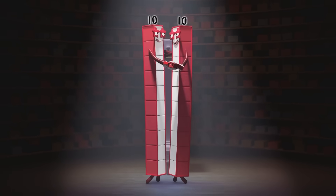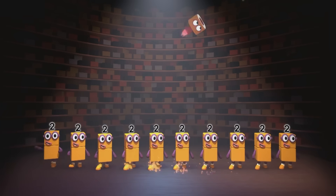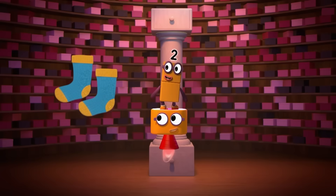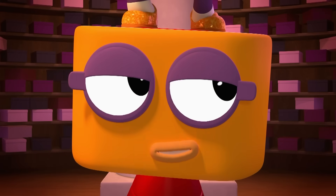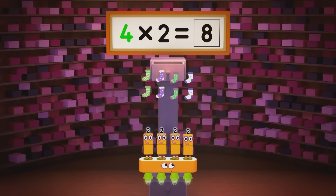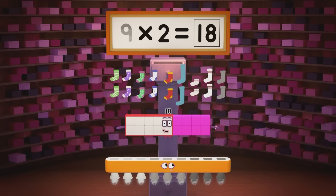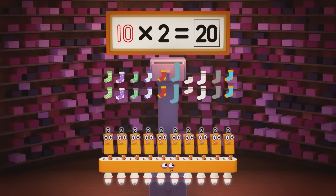Ten twos can tango and do the fandango — twenty unstoppable, swappable blocks. Ten twos can line up and shine up their shoes, and where there are shoes there are usually socks! Stroppy and spotty, diamond and dotty, yellow and red socks with holes in the toes. Long socks and short socks, school socks and sports socks, warm woolly bed socks which grandma once chose. Silky and snazzy, jolly and jazzy, let's count them all! One pair is two, two pairs are four, three pairs are six. Four pairs are eight, five pairs are ten, six pairs are twelve. Seven pairs are fourteen, eight pairs are sixteen, nine pairs are eighteen — that might be plenty. Let's have some new socks — orange and blue socks — ten pairs are twenty!